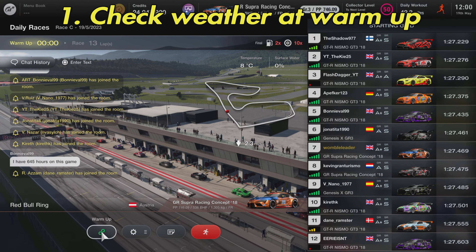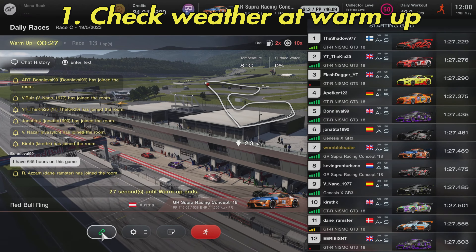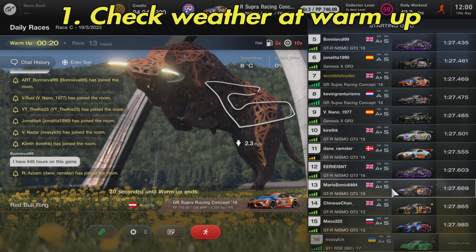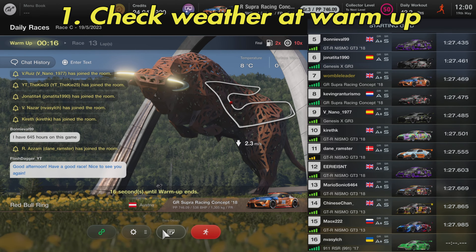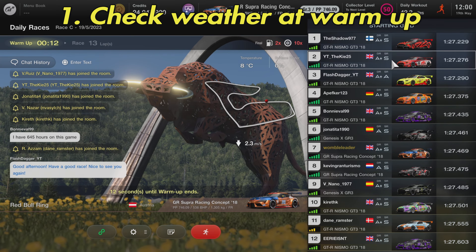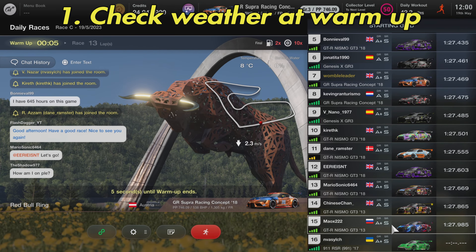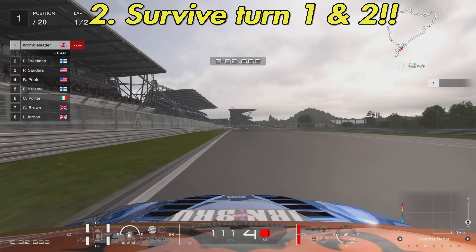This is my seven-point guide to help you get some decent results around this combination. Point number one: check the weather at the warm-up. When you go into the warm-up section, go into the car, go through the multi-function display, and see how the weather is looking. There will need to be a very wet track with a sustained period of wet conditions for you to start on the intermediates or wet tires, but it will give you a hint at what the weather is doing at the start and help you choose your tires.